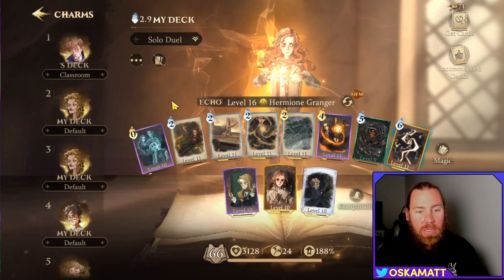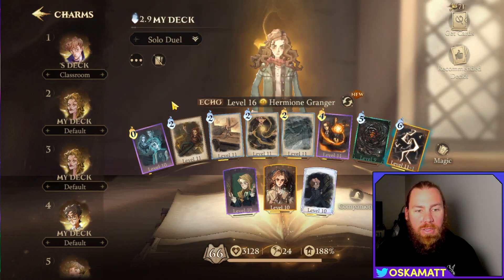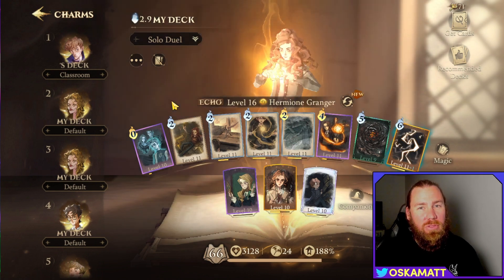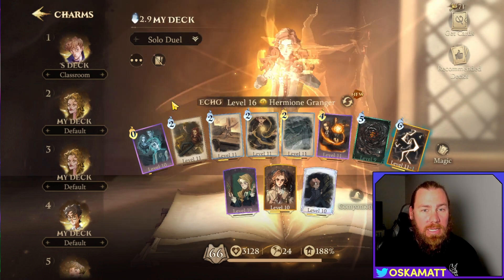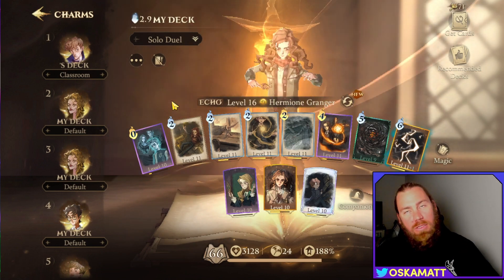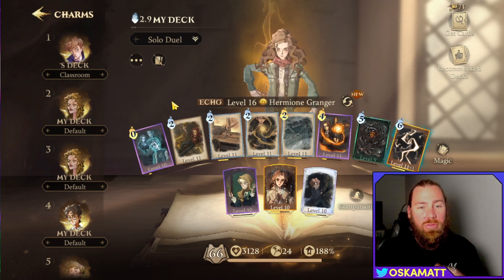So here it is — this is my deck. Level 11 is my top card; I've got a plus one on the Thunder, but level 11 the whole way through. I was three battles off making Magic Awakened last season, and Hermione was my main used card. I did use a Bella deck, Newt, and a few other things, but mainly it was Hermione that got used for me.